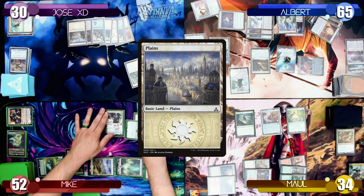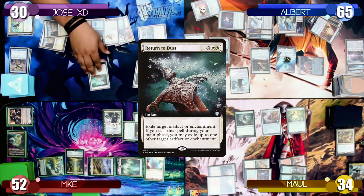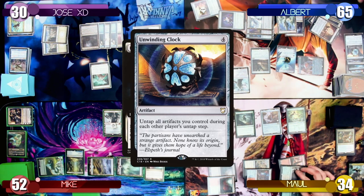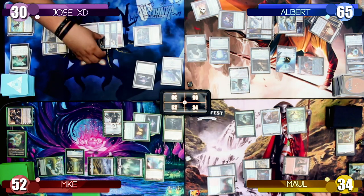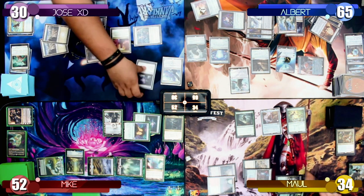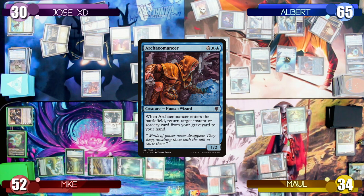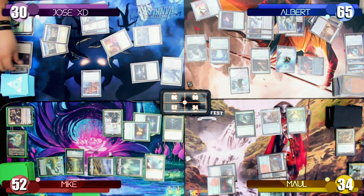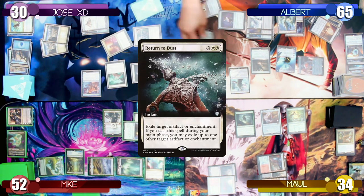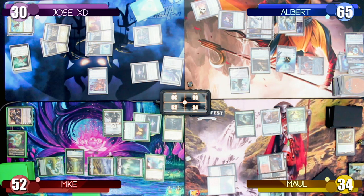Jose starts turn 8 by playing a Plains as his land drop. He casts Return to Dust targeting my Planar Bridge and Forsaken Monument. I use Kozilek's ability to counter it, discarding an Unwinding Clock. Jose taps 4 mana to play an Archeomancer, bringing Return to Dust back to his hand. He uses his Ghost Quarter to destroy one of his Islands to search up a Plains untapped and recast Return to Dust, which resolves and exiles the Forsaken Monument and my Planar Bridge. Jose then passes the turn to me.